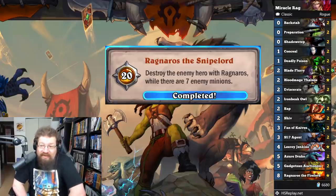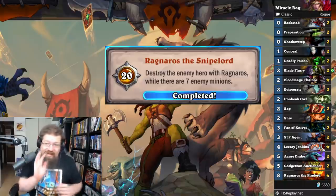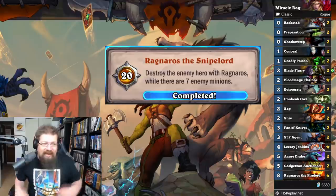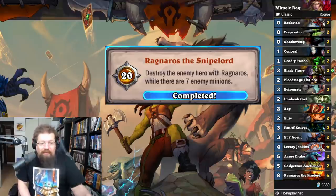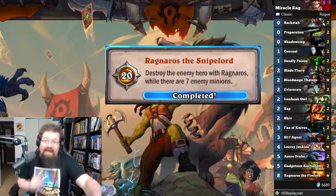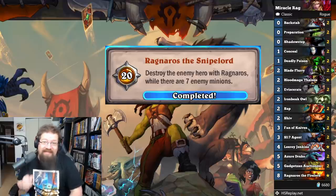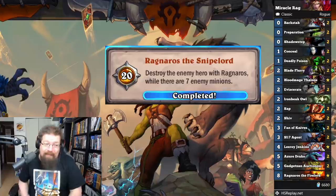'Ragnaros the Snipe Lord' — destroy the enemy hero with Ragnaros while there are seven minions on the board for 20 achievement points. I made a way of doing this basically guaranteed. You play Miracle Rogue, play Ragnaros, play an Owl on it to silence it, then Prep Conceal — because if it's not silenced and it attacks with the shot in Conceal, it'll actually take it out of Conceal. Hope it sticks, then play Leroy, Shadow Step, Leroy, Shadow Step, Leroy — summon six minions. As long as they have one minion, you can hit them with Leroy and then hit them with the Ragnaros for lethal. It does count; it doesn't have to be a random Ragshot. It's clunky but it's still Miracle Rogue so it can get the job done.